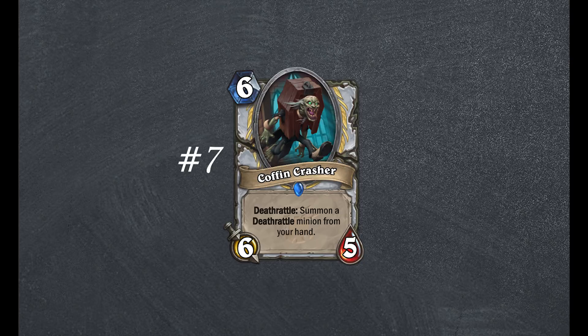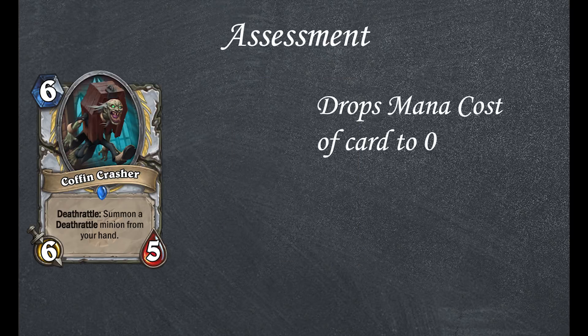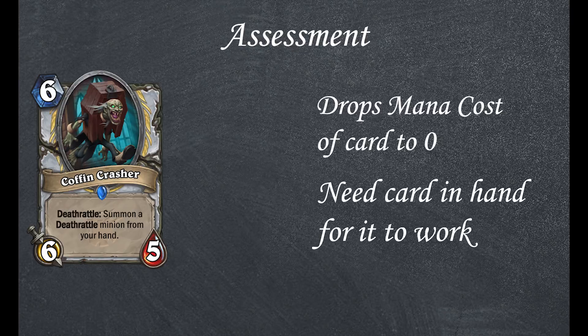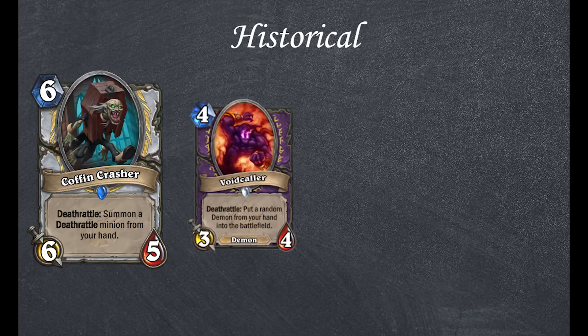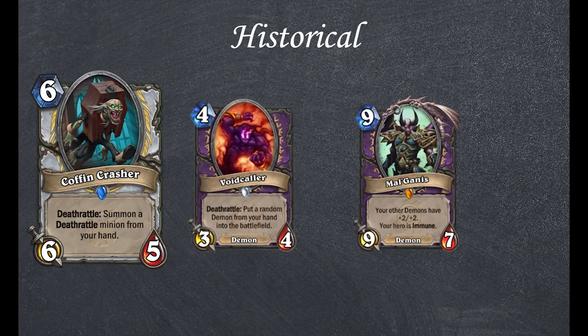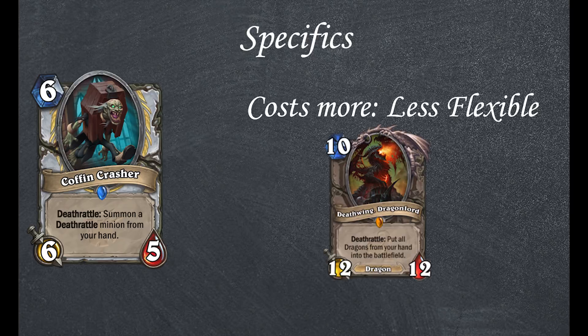Continuing onwards, we have Coffin Crasher. Priest rare, 6 mana 6/5. Deathrattle: summon a Deathrattle minion from your hand. This card's Deathrattle gives a mana boost equal to the cost of the card in your hand, but demands that you have both this card in play and a Deathrattle card in hand. Similar effects from cards like Voidcaller have existed and proved to be very strong when the associated card was also very strong. While this card costs more and is therefore less flexible, it can be used in a similar manner if a strong enough Deathrattle comes along, making this card decent.